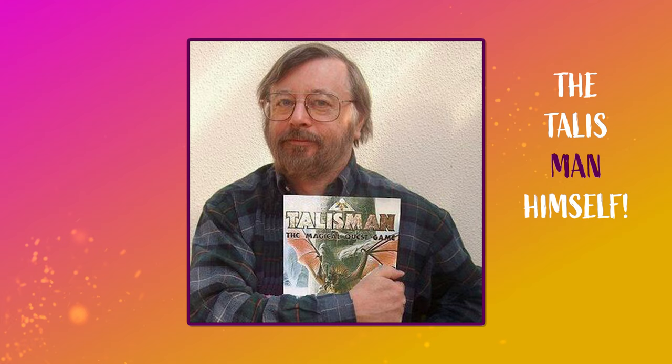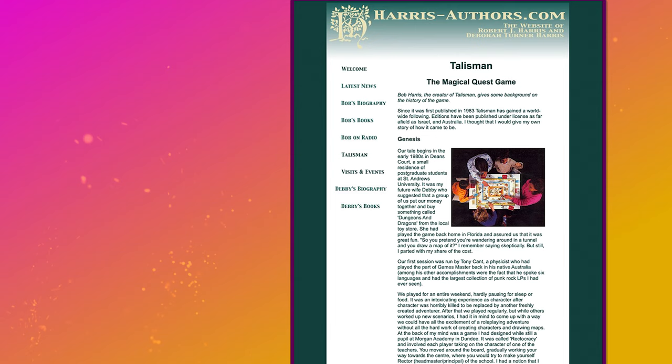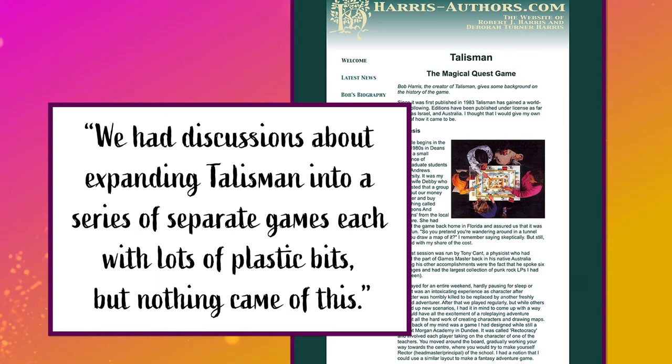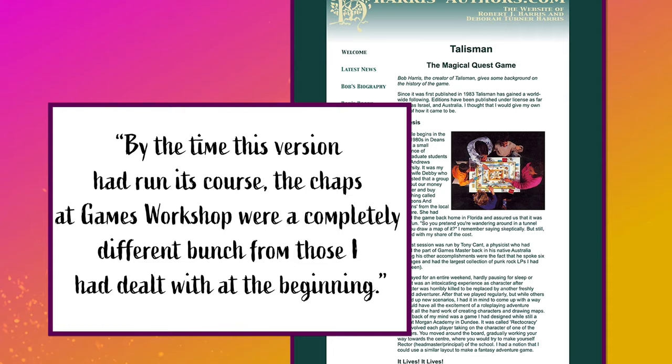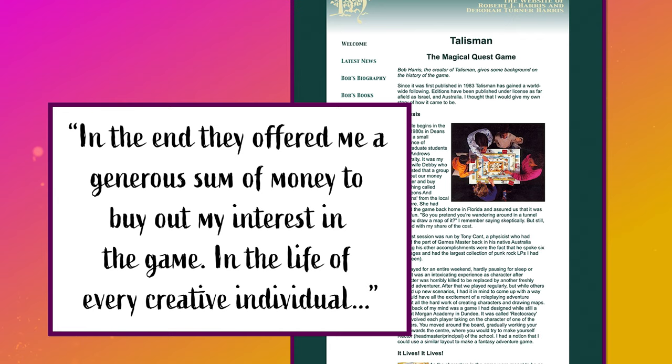Whilst Bob Harris would remain an interested party throughout Talisman 2nd edition, Harris would eventually be bought out of the game entirely. As he describes on his website, a lot of games now had huge plastic pieces as their selling point rather than lots of beautifully illustrated cards. There were discussions about expanding Talisman into a series of separate games each with lots of plastic bits, but nothing came of this. A large glossy 3rd edition was published, and by the time this version had run its course, the chaps at GW were a completely different bunch from those he had dealt with at the beginning. In the end, they offered him a generous sum of money to buy out his interest in the game. As Harris puts it: in the life of every creative individual, there comes a time to take the money and run — so he did.